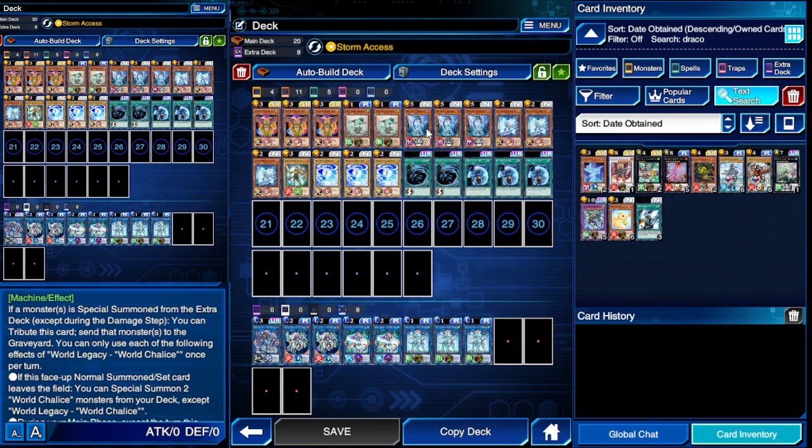Guard Dragon protects any link monster — any one of your link monsters that are linked together — and that includes Decode and Firewall as well as your World Chalice links. Next is World Legacy World Chalice. This card is insane and really powerful for numerous reasons. Its first effect is: if a monster is special summoned from the extra deck, you tribute this card and immediately send that card back into the extra deck.